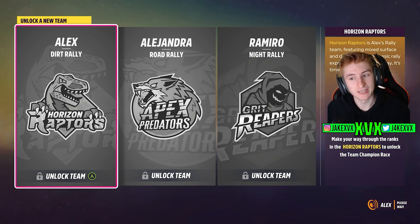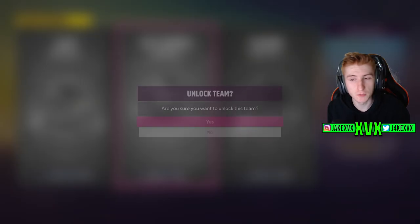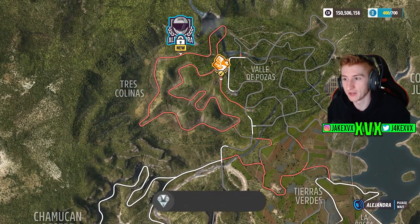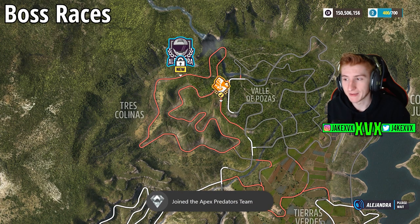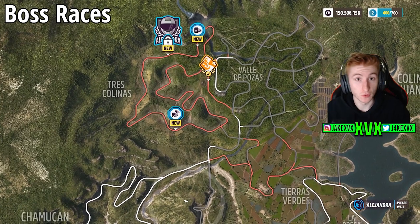Once you pick a team, you obviously can't pick another one until you've gained enough points. It doesn't take very long to gain enough points to unlock your second team. So if you're struggling to decide what to pick, don't worry about it too much — it doesn't take very long to get your second team rolling at the same time. In this case, I picked road rally, and then you finally get your glimpse at what the point systems look like.